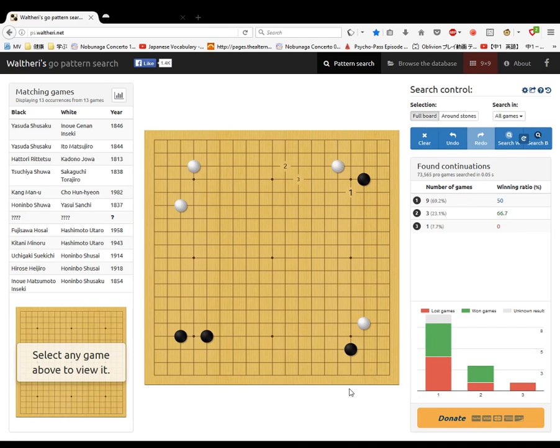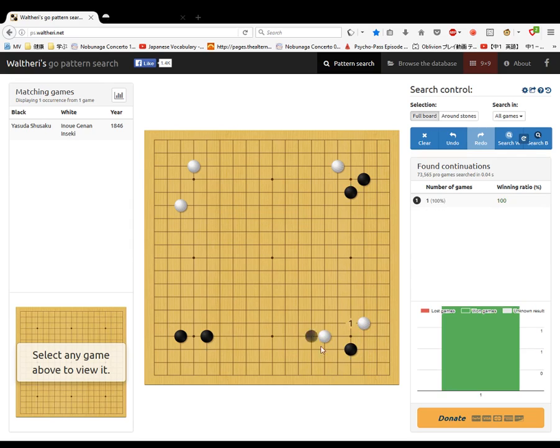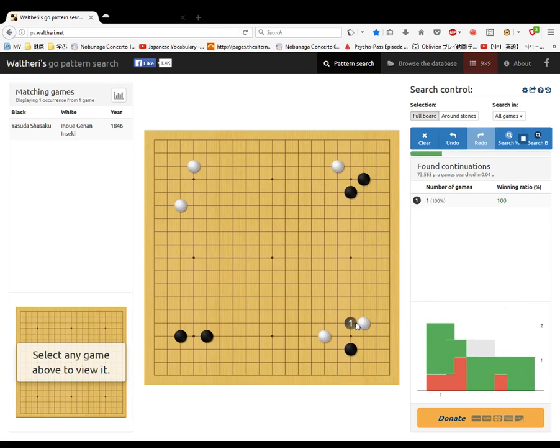White invades, cutting off these two black stones. Then black goes here, cutting off these white stones, sort of surrounding this white stone and connecting these two stones. Then white cuts here, disconnecting these two stones and making a little wall between this stone and these stones.